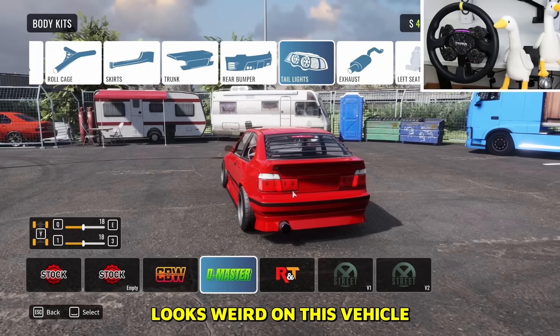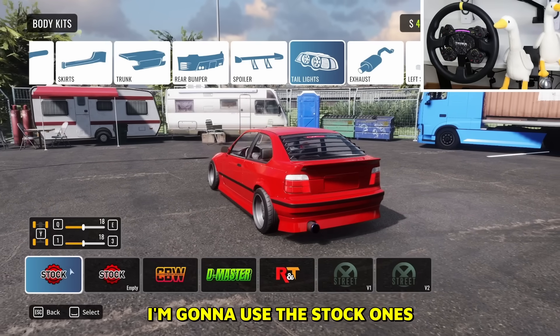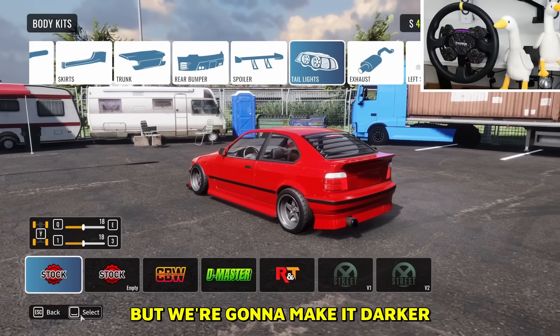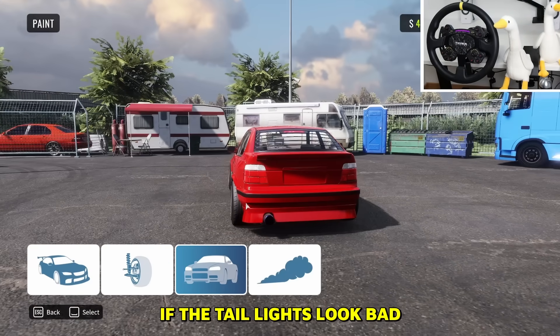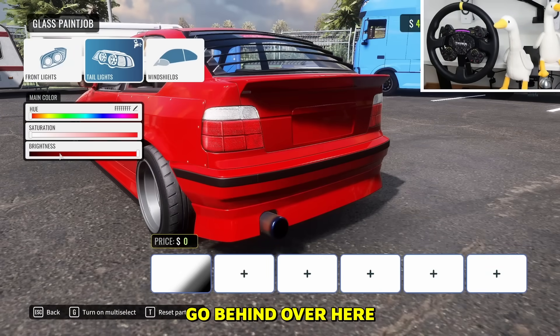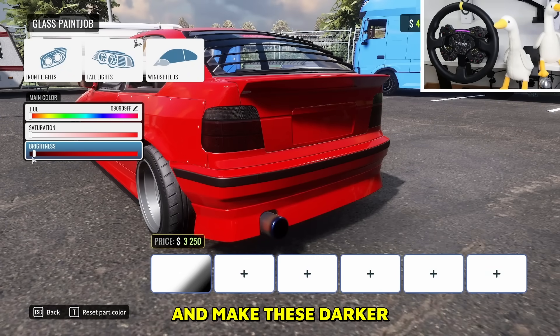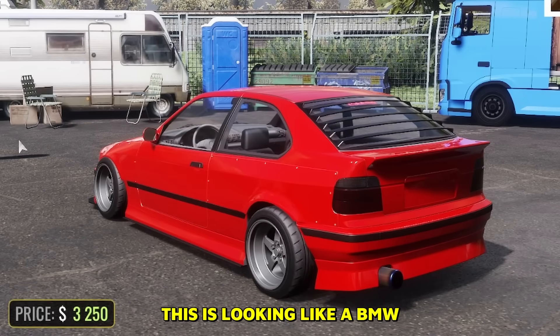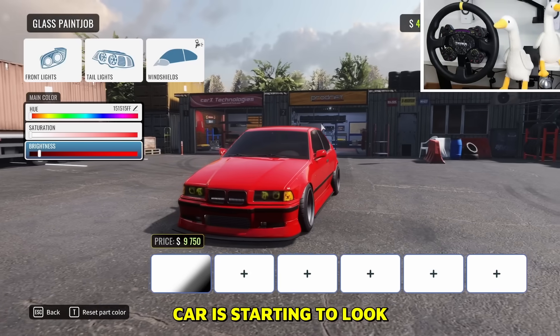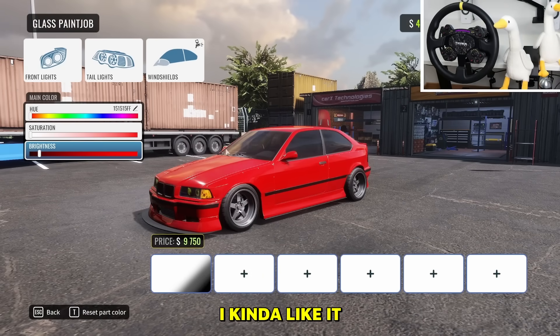Taillights — hopefully some good ones. There's one that looks cool but odd on this vehicle. I'm gonna use the stock ones but make them darker. We have this lovely feature where if the taillights look bad, we can go in and make them really dark. This is starting to look like a BMW. Let's get some window tint as well — the car is starting to look a little better.